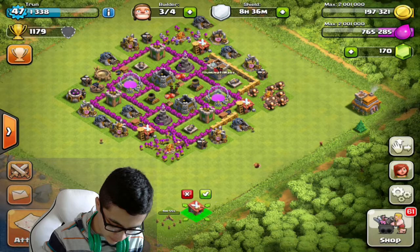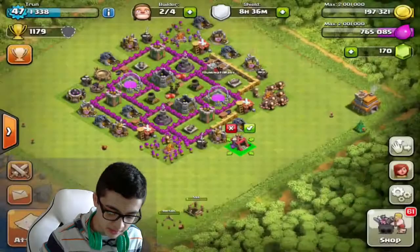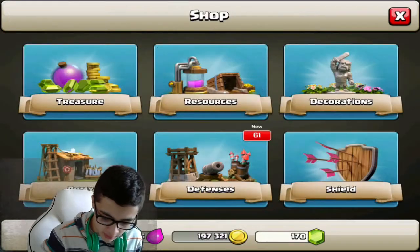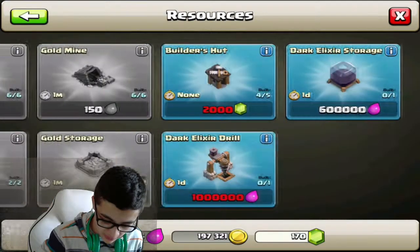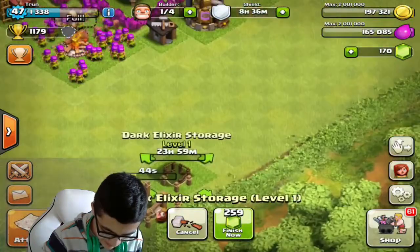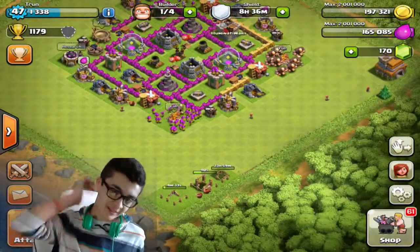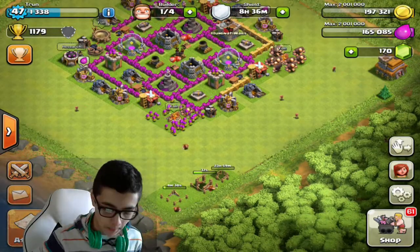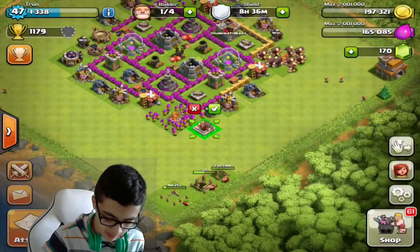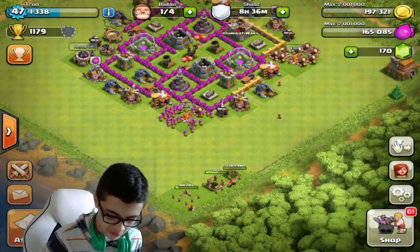Another barracks — that's gonna be so helpful actually. In the barracks, I'm going to be unlocking the Dark Barracks — this is awesome. Let me go to resources and throw down this Dark Elixir Storage here. It's gonna take a day, but it's gonna be worth it, because when I attack bases with some Dark Elixir it's gonna be very important. We also unlocked the Barbarian King, but obviously I don't have any Dark Elixir so I can't really do that.